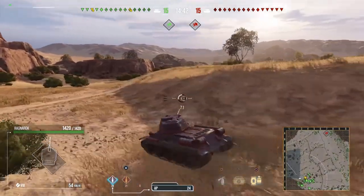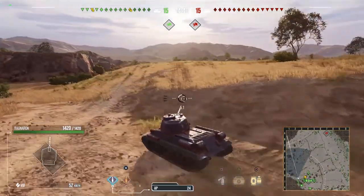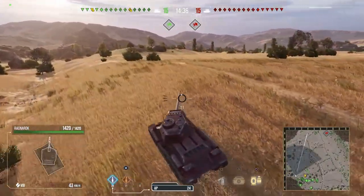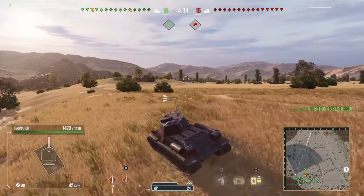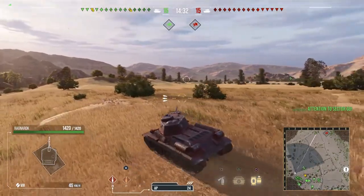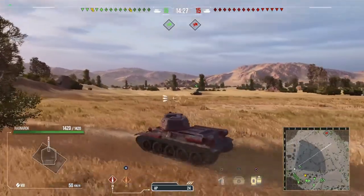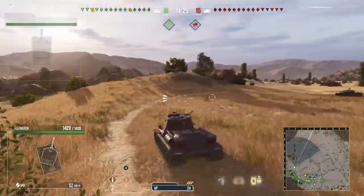In normal spawns, you want to go and contest there. However, when you get these spawns, the enemies basically just get given the good part of the map. So what I do is, I just avoid it — I don't bother going down there, because the enemies will have the good positions by the time I get there to try and contest.